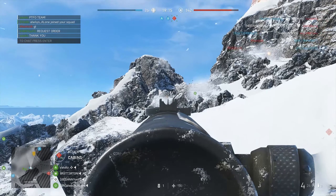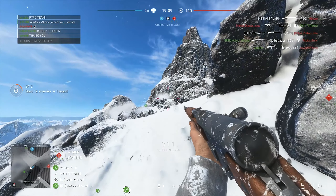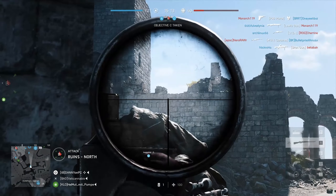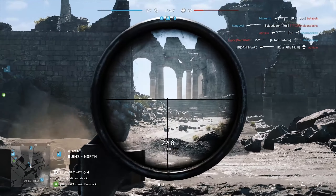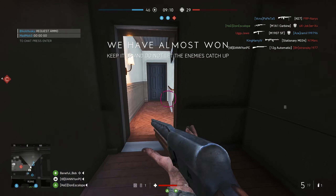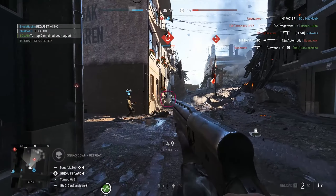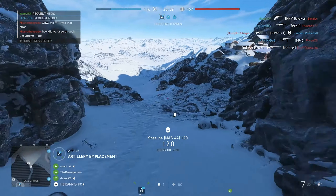Dawnbreaker Peak ends surprisingly low, though I always thought it was a fan favourite, but it ended up on place 32. Bad Company 2's Arica Harbor is on 27, and we have to go all the way down to 41 to find Valparaiso. Oasis and Harvest Day are the best maps from the first Bad Company game, on spots 91 and 198. It is clear that the 2019 Battlefield audience hasn't really played any of the Refractor era games, because those maps end quite low unless they got remade.